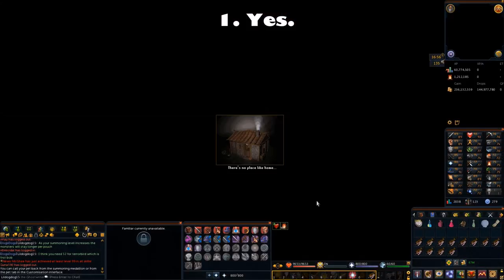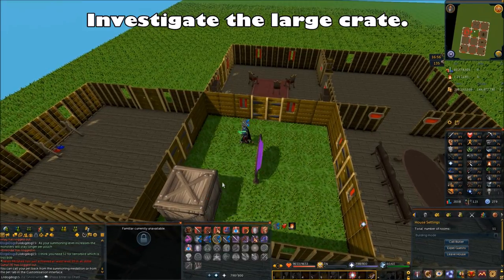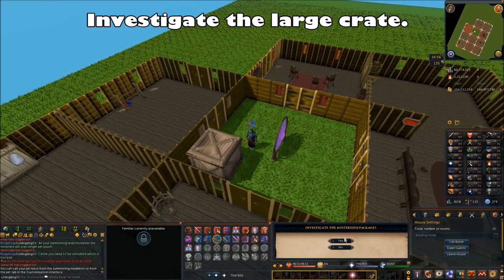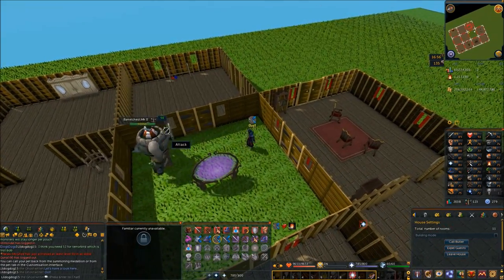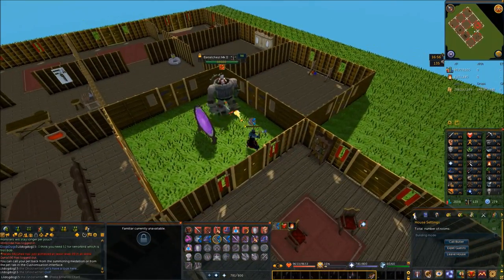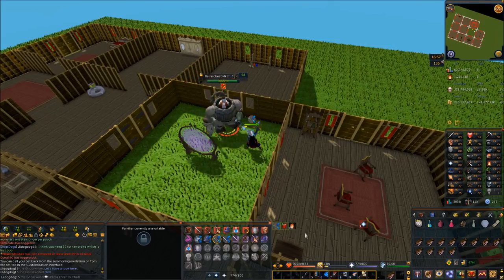Hit Accept. It'll say that there's nothing dangerous that was delivered, and then you're going to want to go into your house by clicking on the portal and choosing the fourth chat option once again for Clockwork Syringe. Say yes, you know it's dangerous, and once you get teleported into your house, you're going to want to investigate the large crate.